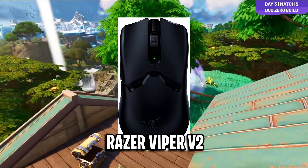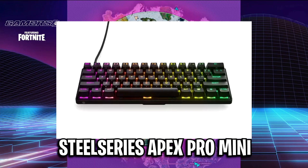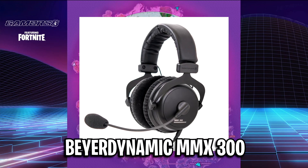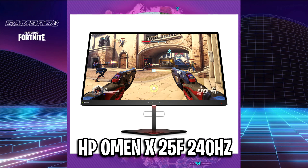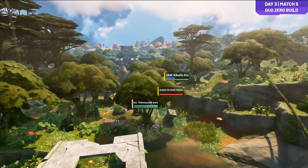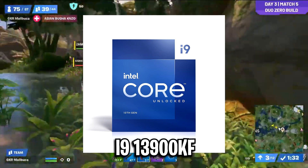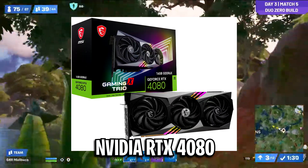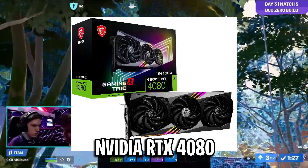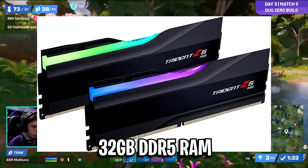Moving on, we've got his peripherals. For his mouse he's using the Razer Viper V2, for his keyboard he is using the SteelSeries Apex Pro Mini, for his headset he is using the Beyerdynamic MMX300, and for his monitor he is using the HP Omen X25F, which is a 240Hz display. And finally we've got his gaming PC specs — just the main three. His CPU is the Intel Core i9-13900KF, his GPU/graphics card is the Nvidia GeForce RTX 4080, and his RAM is 32GB of DDR5 RAM.